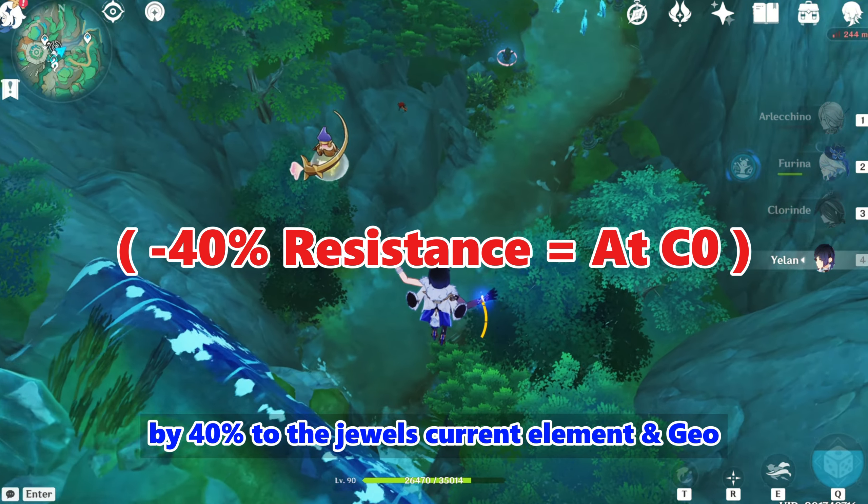That's all the information we have on Xylanin's kit right now. While the information comes from reliable sources, it is better to maintain some degree of caution. Xylanin appears to be a potential game-changing support character. What are your thoughts on Xylanin's kit? Let me know in the comments below, and don't forget to like and subscribe for more Genshin Impact updates.